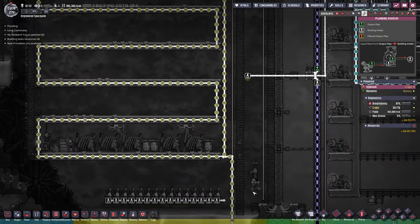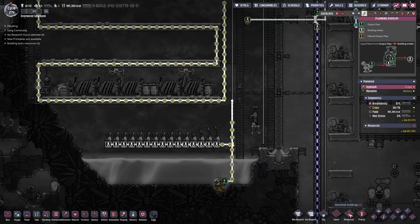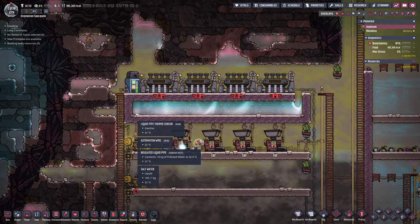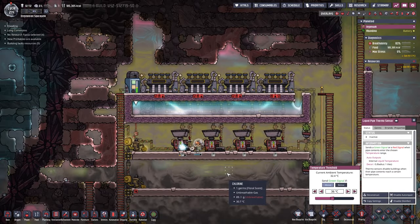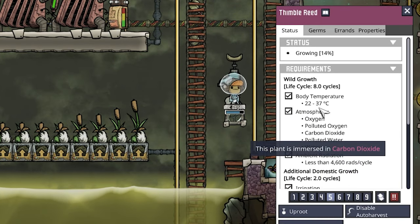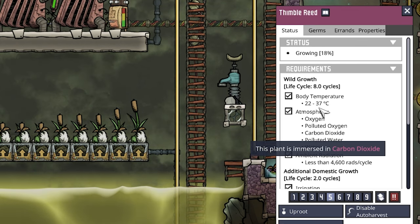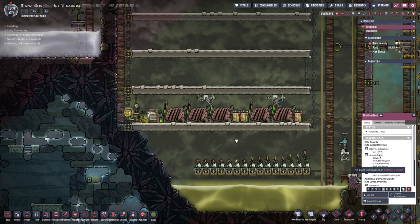Our loop is done. We snip off the temporary section and connect it back in — now our loop is nice and consistent. Last but not least, our liquid pipe thermosensor is set to above 36 degrees. You're probably wondering why that high — down here our thermal reeds need a body temperature of 22 to 37 degrees, and we are cooling the water by 14 degrees every time our thermo aqua tuner turns on. Therefore 36 minus 14 makes 22, putting us on the very bottom edge of the body temperature range. For right now we're going to feed them all the polluted water on the left side of the map.